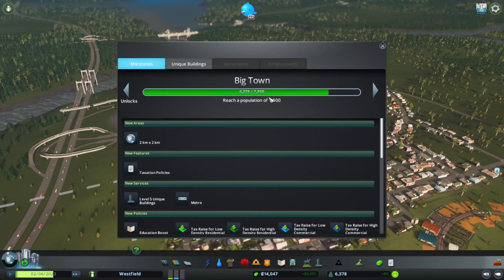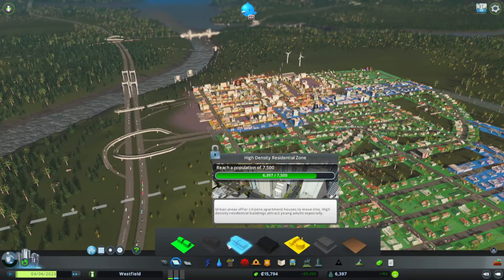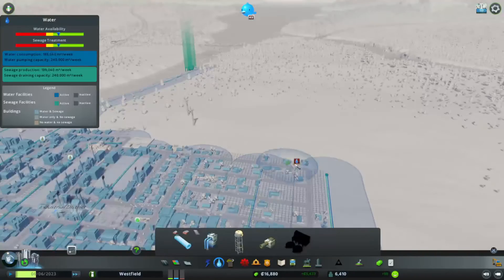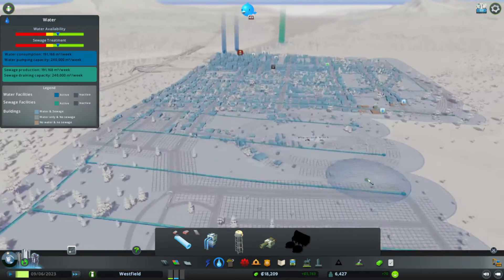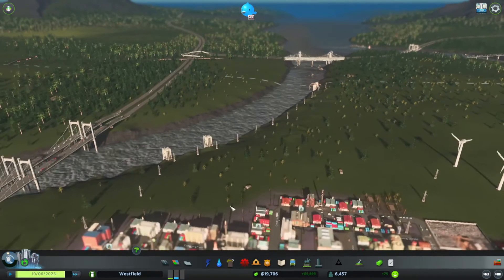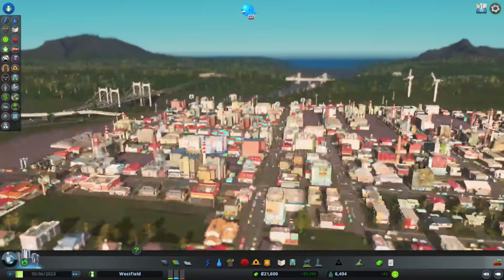Pretty close to the next level, which is a big town. Looks like we'll be able to do high-density stuff. Forgive me for not filling in that one little square — this one's a bit more reasonable. Still some labor shortages, but seems to be getting better.